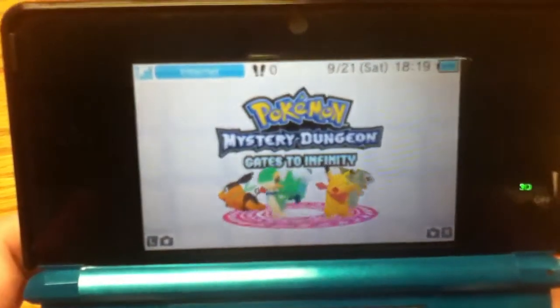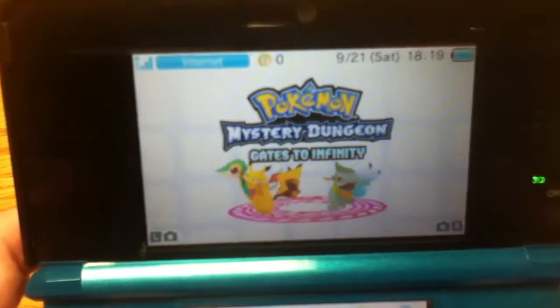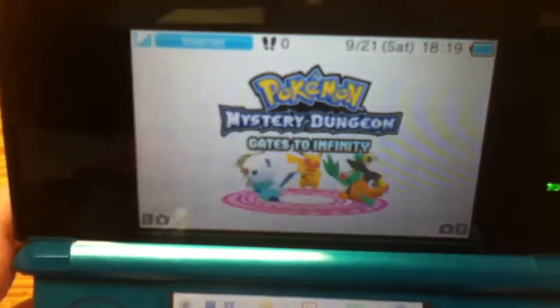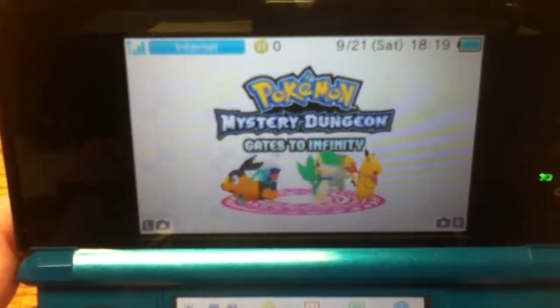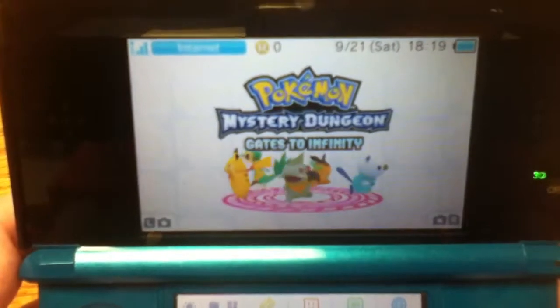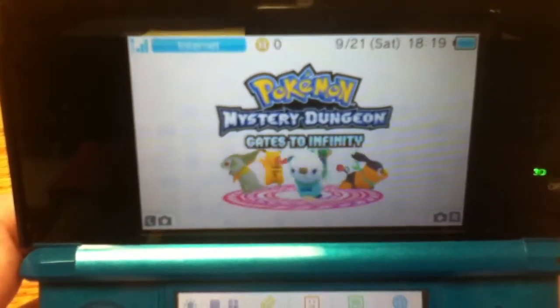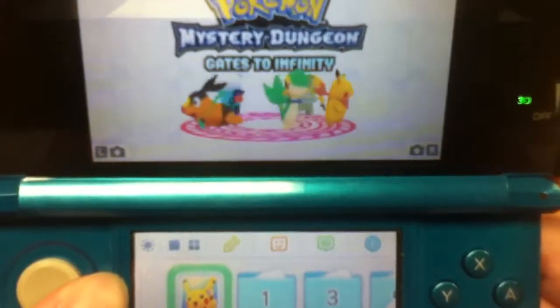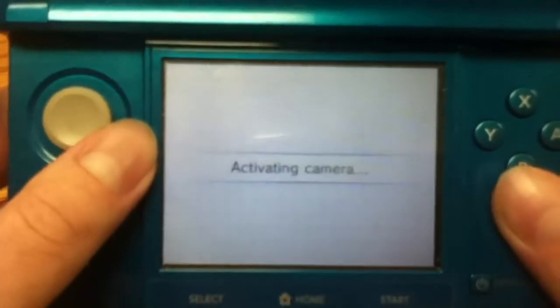Up there you can see how many steps you've walked with the game in sleep mode, and then your Play Coins. I'm connected to the internet and I have a full charge. I can just activate the camera here — there we go.